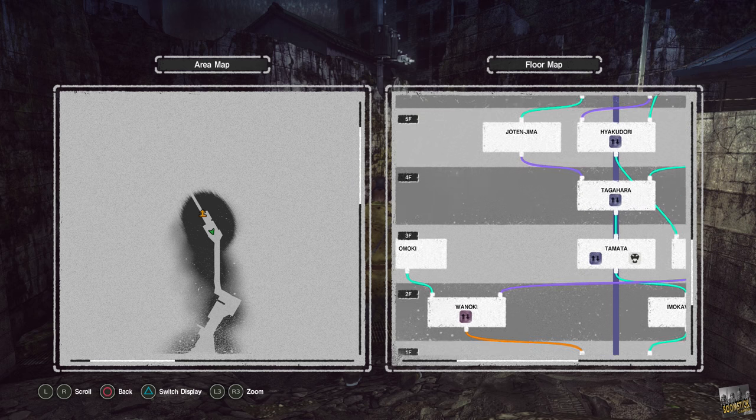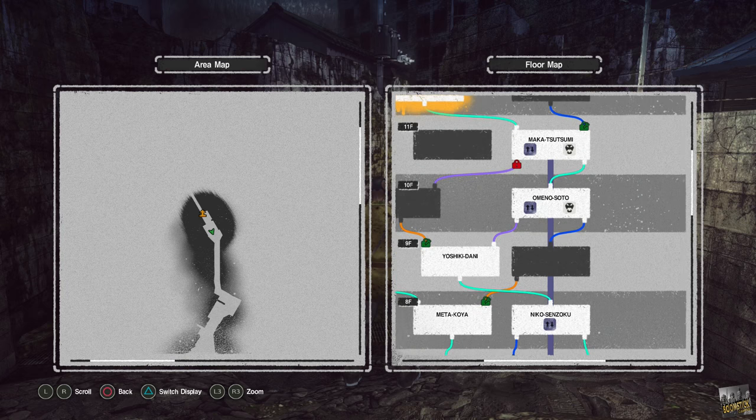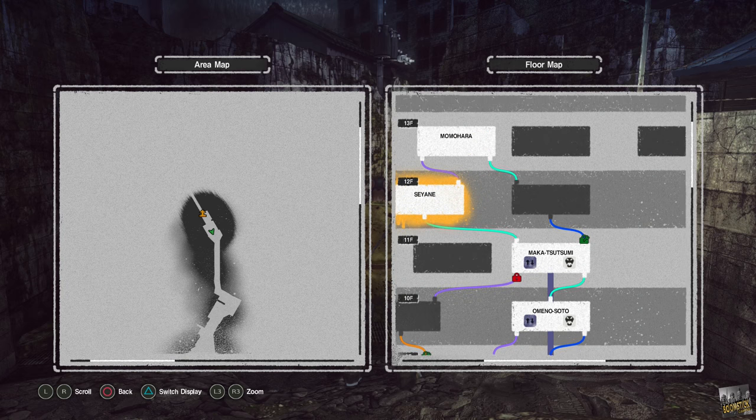Elevators are rare when you're branching off on the side paths away from the main elevator shaft. Be careful and always work your way towards the center if you really need to find the elevator.